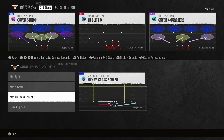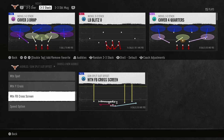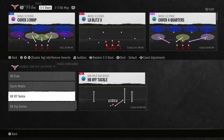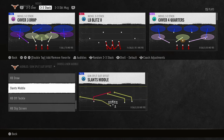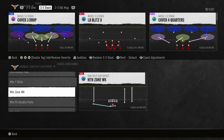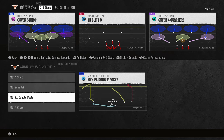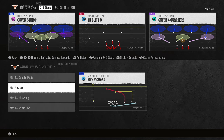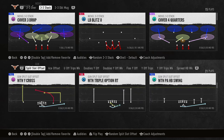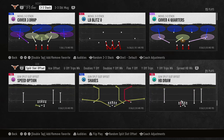For your passing play, the cross screen is fun, speed option is cool, halfback draw is good. Basically you want to run shakes, or if you want a motion passing play you could have motion Y cross, but I think shakes is the better all-around play.